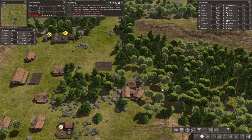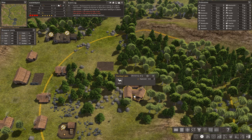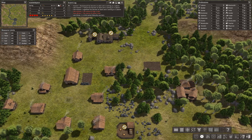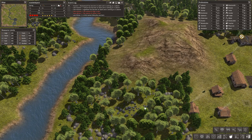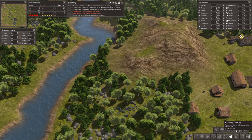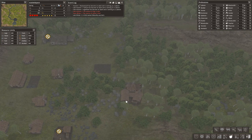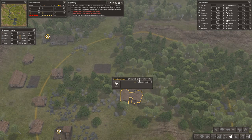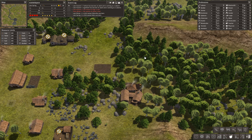Our settlement is expanding quite nicely, and we could think about improving the food situation. There are a number of different food types you can build. One thing I will say is that fishing docks are not very efficient — they take four people to operate properly, and four people from one dock will produce 600 to 800 fish. A gathering hut with a proper wood built around it will probably bring back something like 2,000 per year, so gatherer's huts are far more efficient.